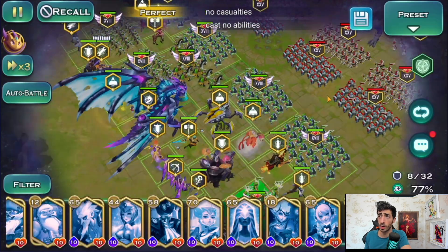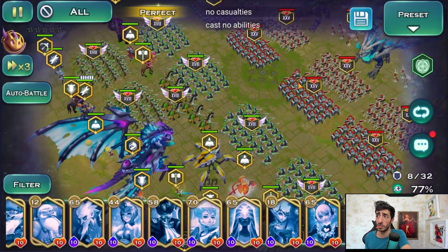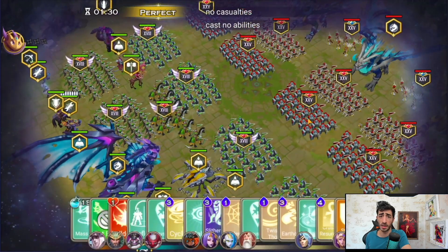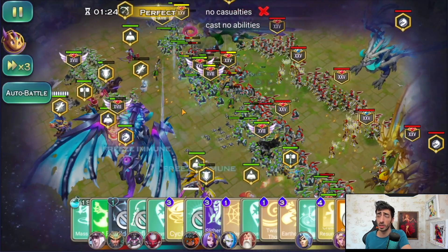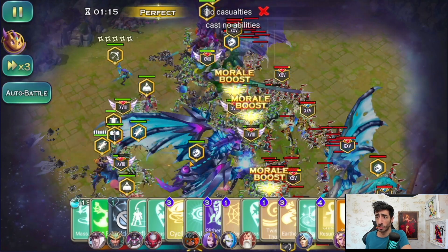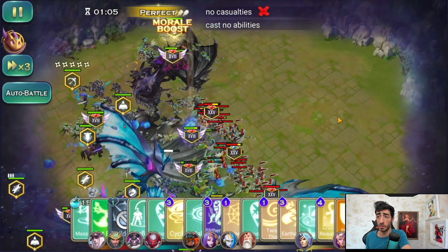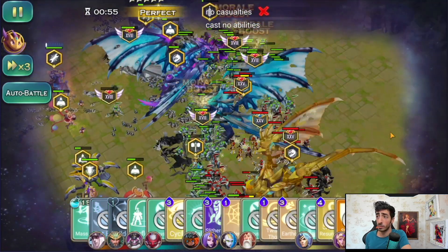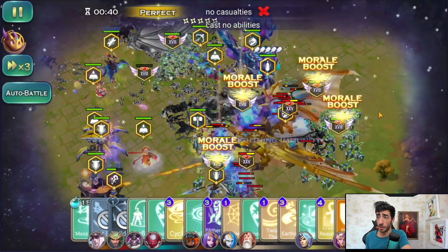For Void 191 you have two options: cast no abilities or no casualties. I like cast no abilities — it makes it easier. I removed Denji and Roof and heroes that are weak without abilities, and put in some horses. Basically just watch your troops kill the pay-to-win dragons. I'll show the formation at the end; most stages use a similar formation to what you saw in the last video from 181 to 190.